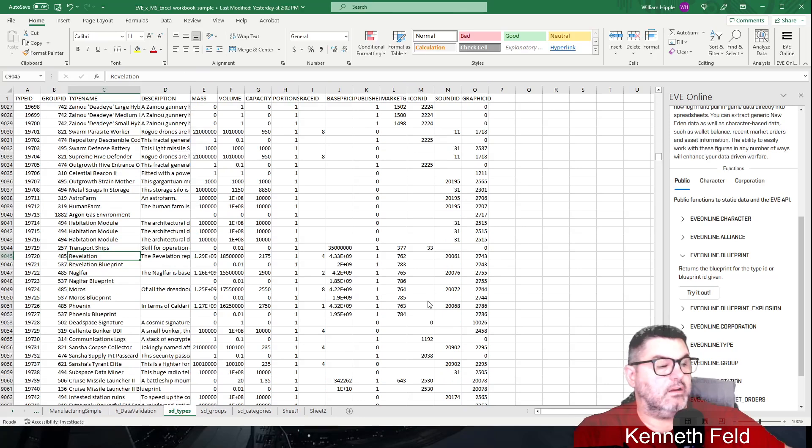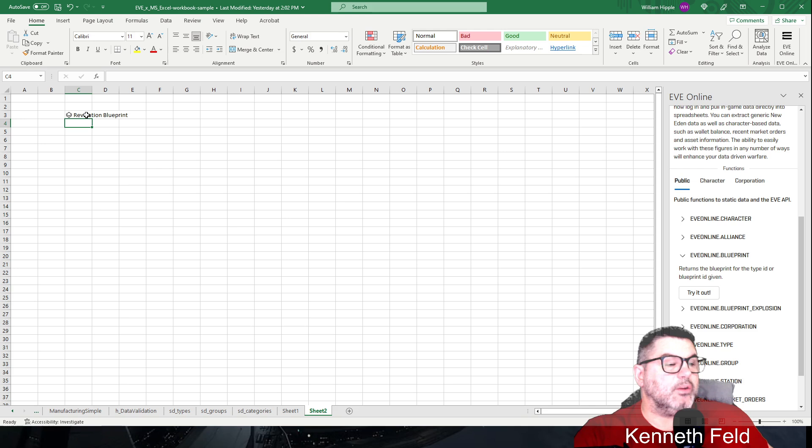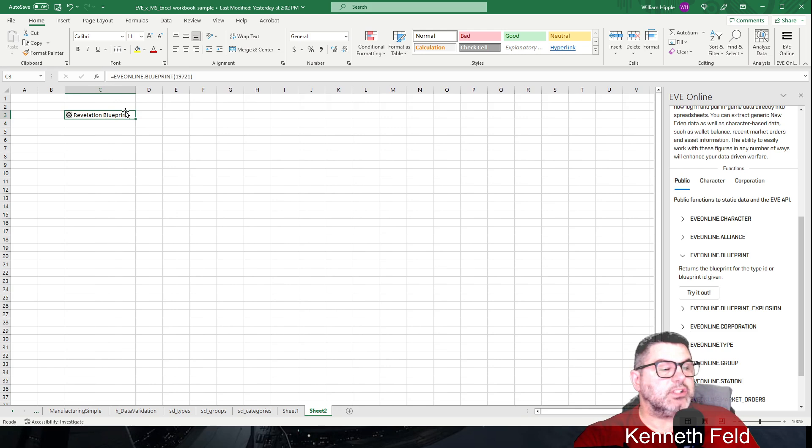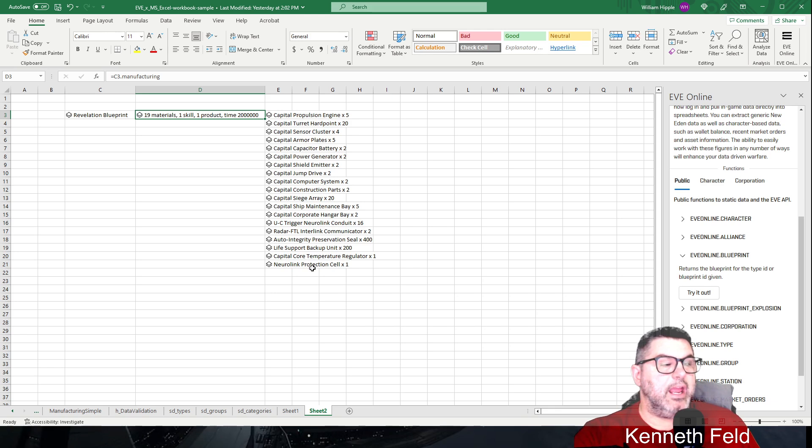So the Revelation's type ID is 19721. We go back to the sheet and enter 19721. Now we're at the Revelation. We can get the manufacturing data: manufacturing takes 19 materials, one skill, one product, and shows the base time. If you click on the materials entry, it lists all the materials it takes to build a Revelation.